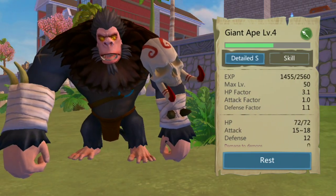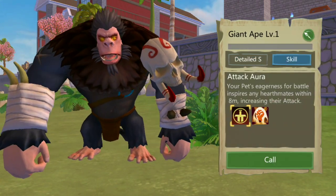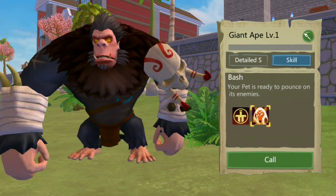Giant Ape provides a nice amount of defense and is expected to grow even more. It has an attack buff that raises attacks for nearby mates in a certain area, but only for sighting enemies.